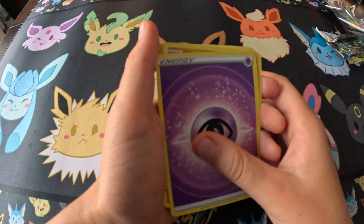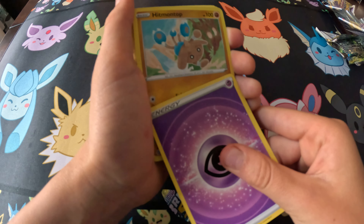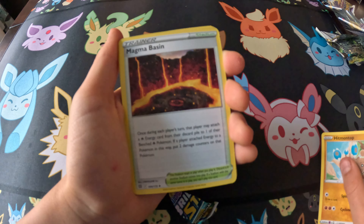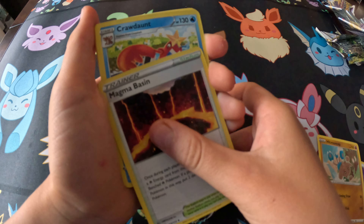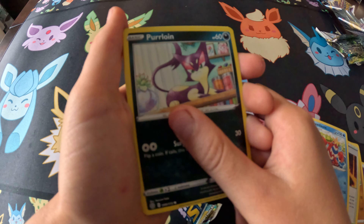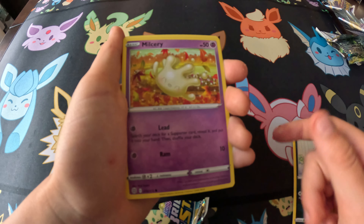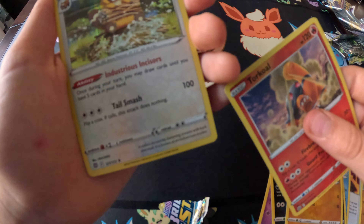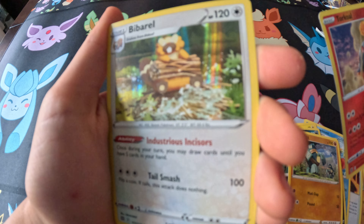There we go — Psychic Energy hitting on top. Magma Basin, Crawdon, Perlion, Miltank, Shinx, Impidimp, Gulpin, Torracat — reverse — and the Arcanine! Ooh, holo! The Arcanine holo!